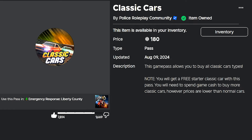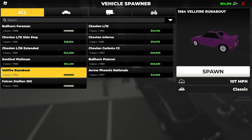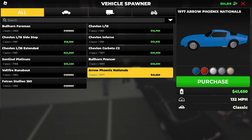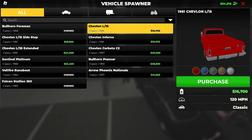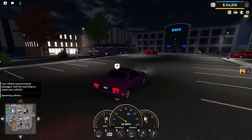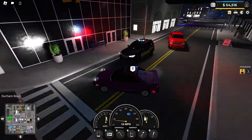Moving on to the Classic Car Pack. This pack was removed from the item shop for a long time, but it's back now — revamped with some new vehicles and new stuff. It's coming in at 180 Robux. For that price you're getting 11 vehicles. Importantly, you will get a free starter Classic Car with this pass and will not need to spend game cash on it. However, the other Classic Cars still need to be purchased, just at prices lower than normal cars.